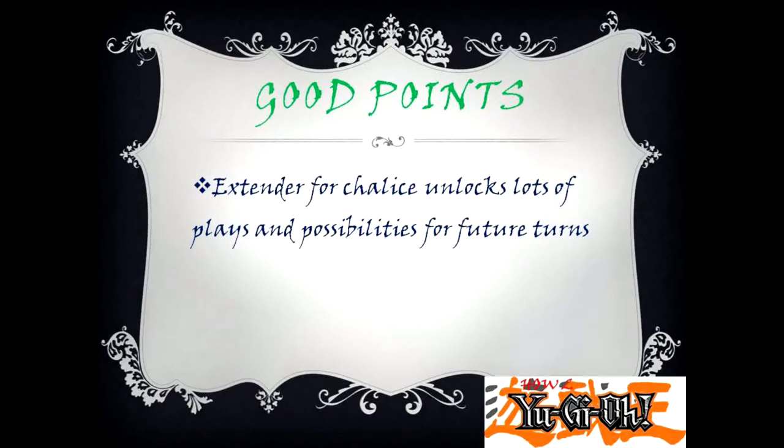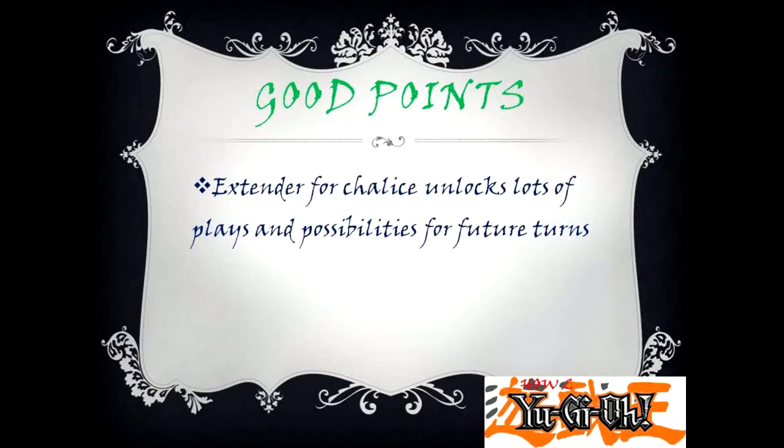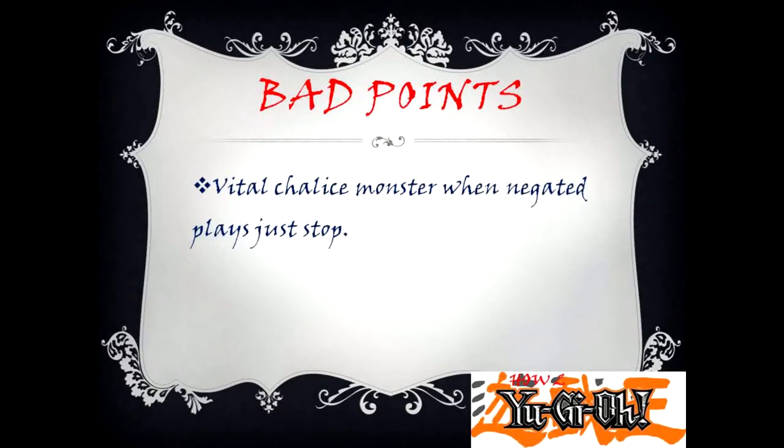Good Point: extender for Chalice — lots of plays and possibilities for future turns. Bad Point: vital Chalice monster — when negated, plays just stop.